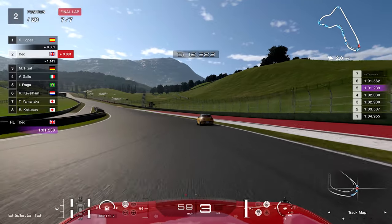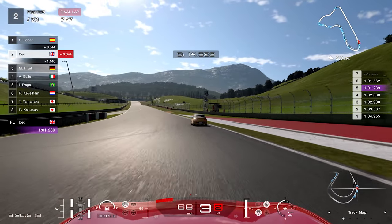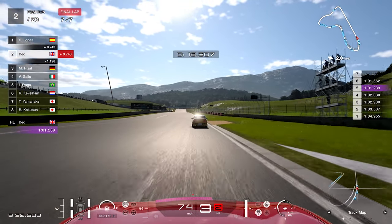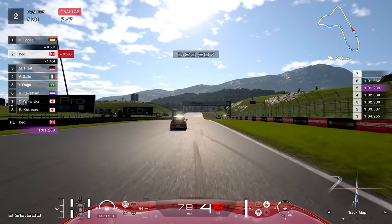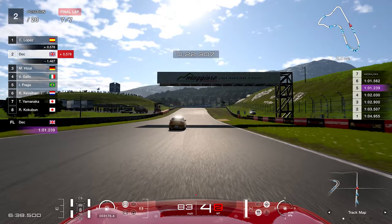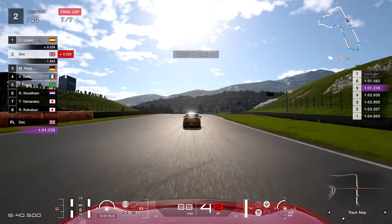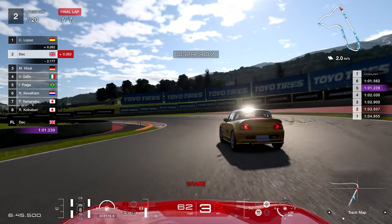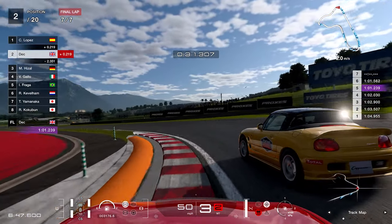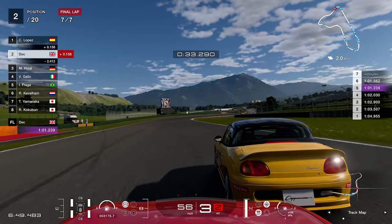You can now export images taken within GT7 to your PS4 or PS5 console and share on social media. New Orleans has been added to the Scapes section, along with three new 'After the Rain' additions. A top 10 stars ranking has also been added to the License Center, Missions, and Circuit Experience for those who care about leaderboards.